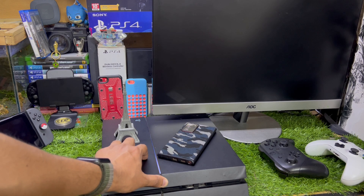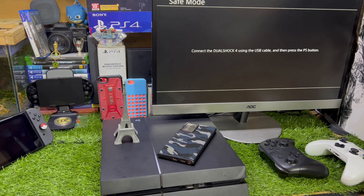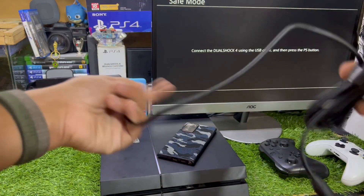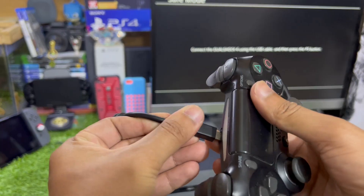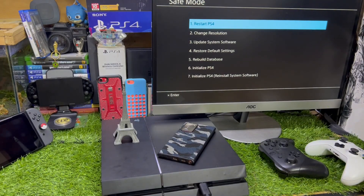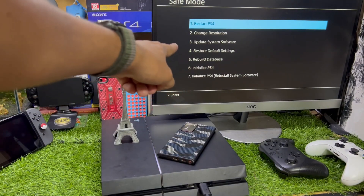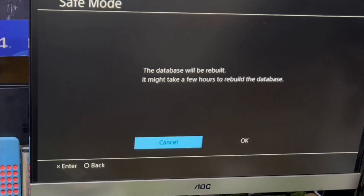Now I'm in Safe Mode. You just need a micro USB cable — you can also use the cable that comes with your Android phone. Connect your PS4 controller and press the PS button. Now go to the fifth option where it says Rebuild Database and select it.